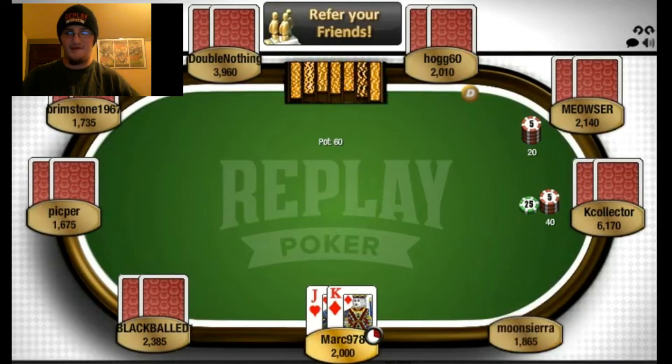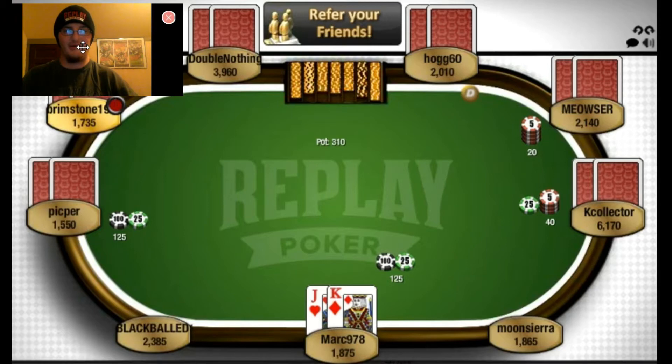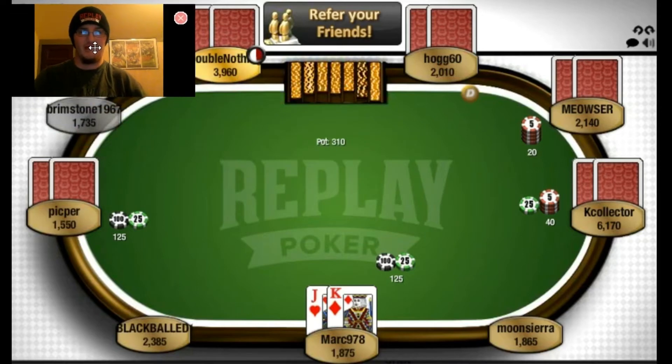Folds around, and we bet 125. I think that's a pretty good bet size this early on — I don't think many people are going to play that often. We have Brimstone there but he folds, so I'm just going to move the camera back.